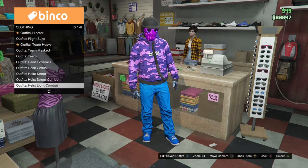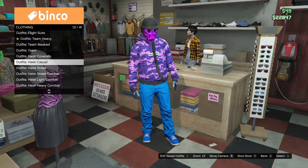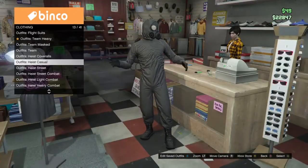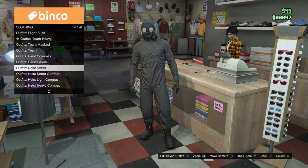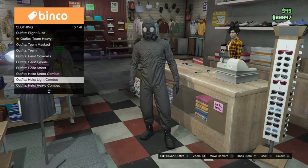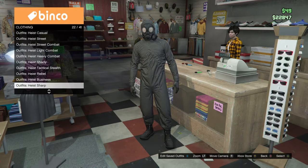You want to put on your character one with the chemical mask on, then you just want to scroll down to the stealth rider section.